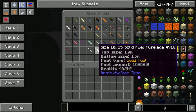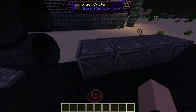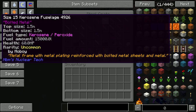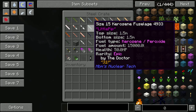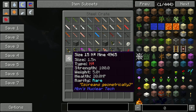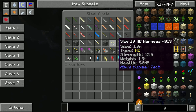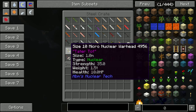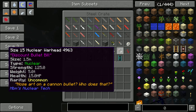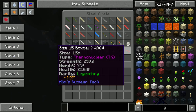We have size 10 and size 15. There's only four of these which is kind of disappointing. We have the size 15 fuselages - quite a lot of these. Basically a size 10 goes to a size 10, size 15 goes to size 15, and size 20 goes to... wait, why the freak is there a boxcar?